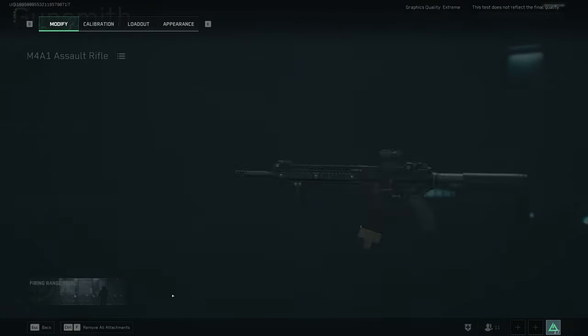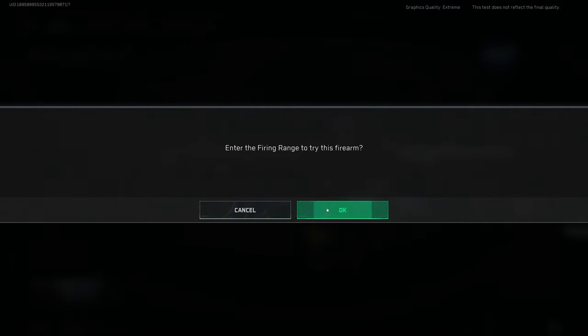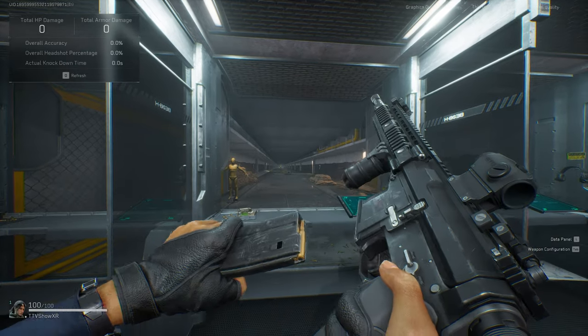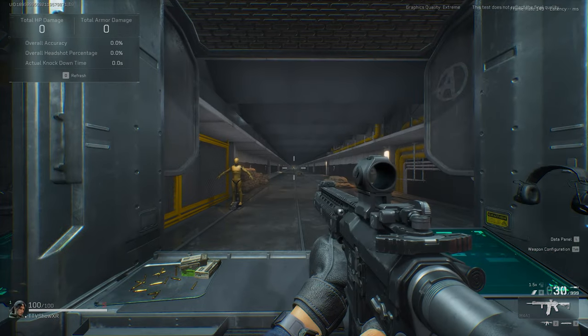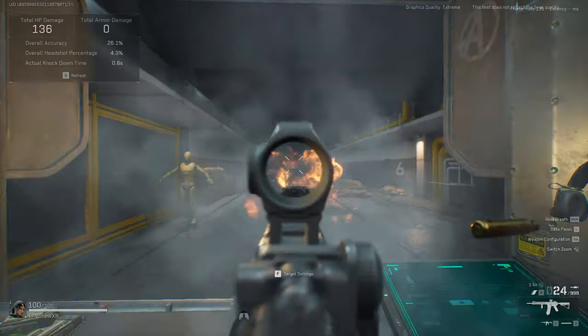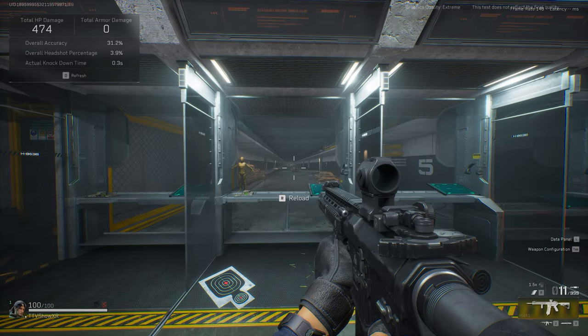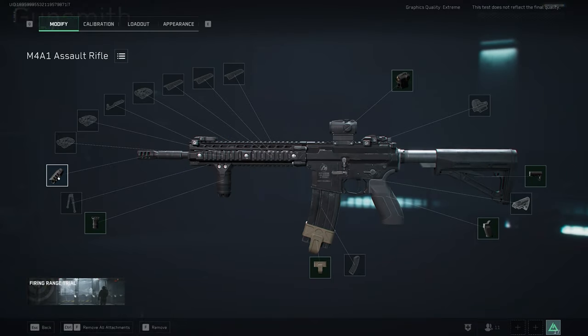Now for the ranged build, recoil stability while firing is the most important thing. Let me show you what it looks like firing first. We've got the T2 — or whatever it's called in this game — on top, and I'll show you how to change the calibration to give a little zoom. This is a damage downrange build that's still affordable.